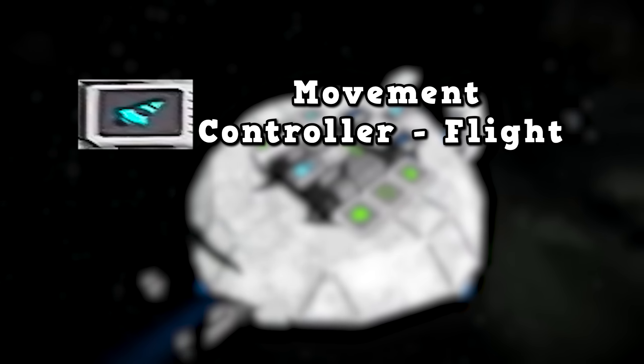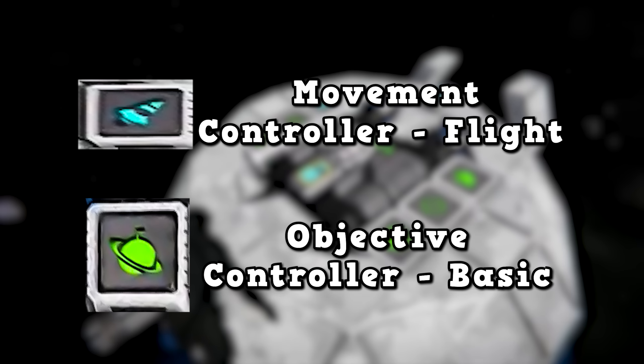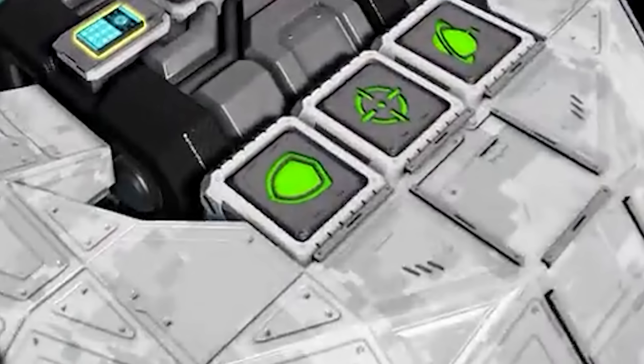The rocket is called Momentum Controller Flight and the planet is called Objective Controller Basic. When we get to that part of the video I'll go through more on how these work, but I want to briefly touch on the other ones. Quite obviously the target I'd imagine indicates some sort of combat purpose, but then again we also have the shield.